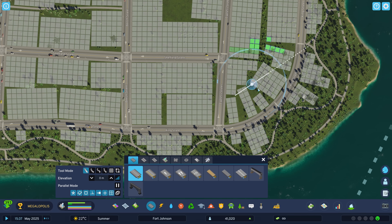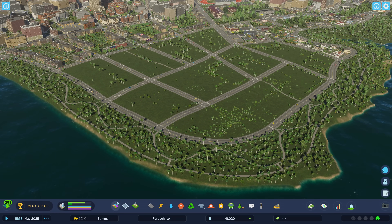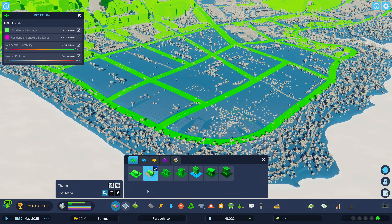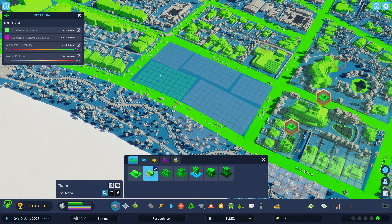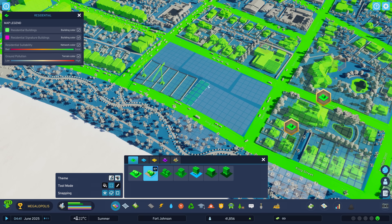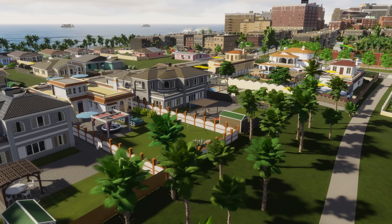What better and quicker way to start a new area than using the zoning tool? With this pack, we're introducing Waterfront Zones, a feature that shows up in the game just next to your regular low-residential zones. And with this addition, like with the other zoning tools, you simply click or drag to zone your roads — a touch of seaside luxury.